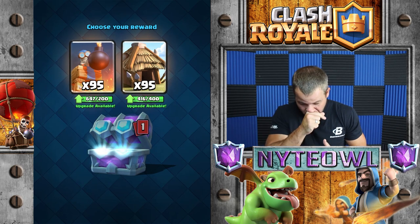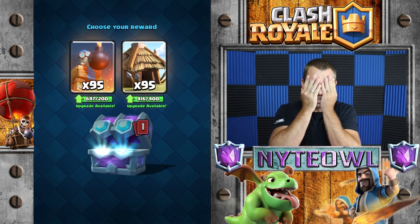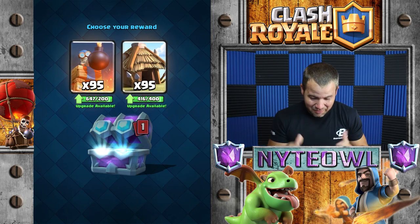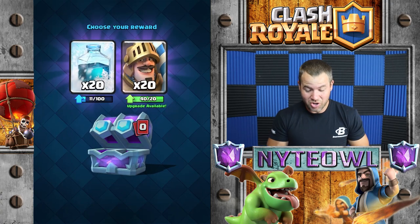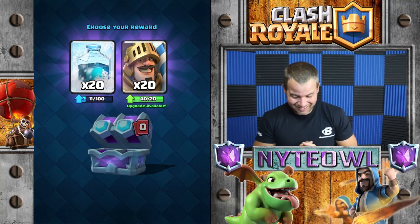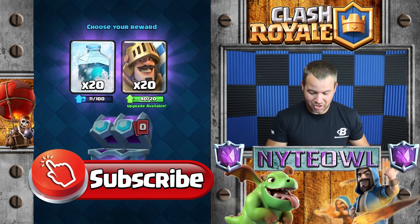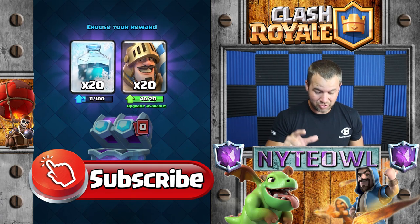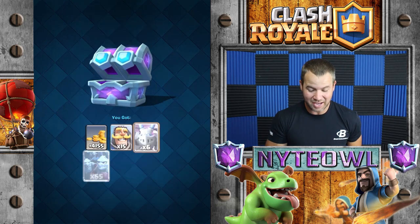Holy cow, what do we got? No legendary?! Oh my gosh, are you kidding me? We're gonna take the Goblin Hut and it looks like we are not gonna get a legendary. This is the worst draft chest ever — what the heck? I think that's two draft chests now that I've not gotten a legendary in.